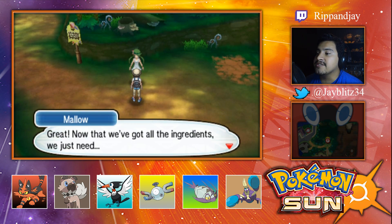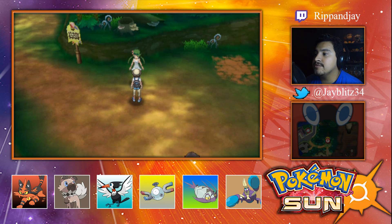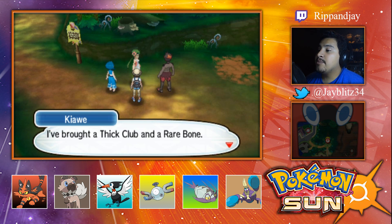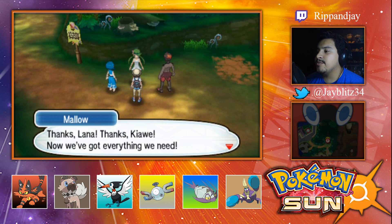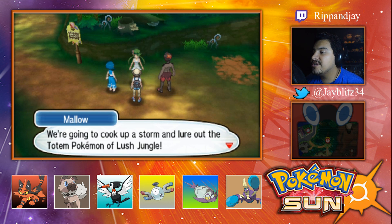Now that we got all the ingredients, we just need — sorry to keep you waiting! How are you Mallow? Oh look, the other two showed up — they want to see her lose, just like they lost. I brought a thick club and a rare bone, can I have that? No, because you're a Marowak guy. And I brought you some fresh water and the usual rocky helmet. Thanks Lana, thanks Kiawe!